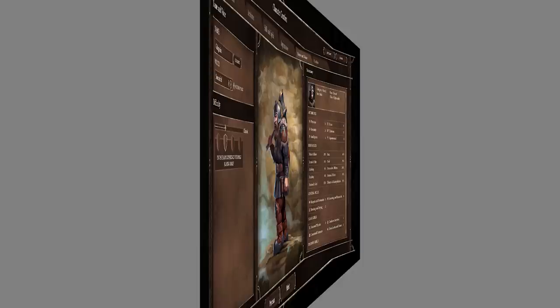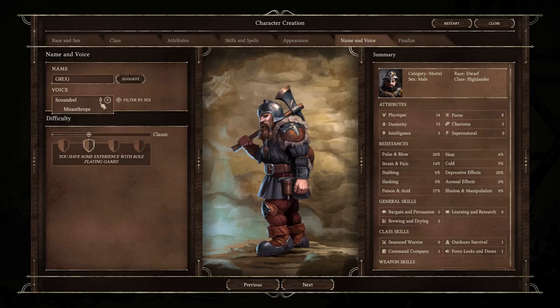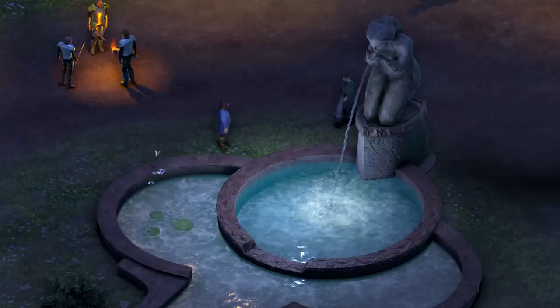Here's our boy. We can apparently change his name, which I will — I'm going to call him Groog. Groog just sounds like such a better dwarf name for him. What's the voice? Scoundrel? Oh, here we go, Groog. Where's the wheel? Oh yes. What? That's the one.